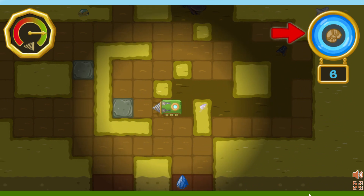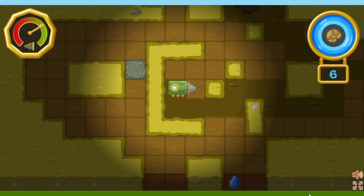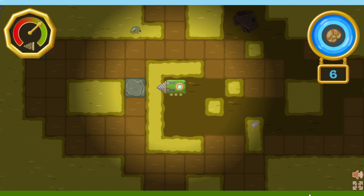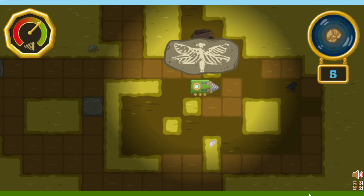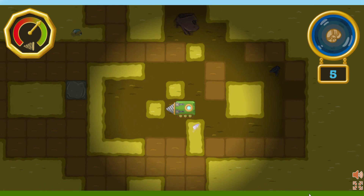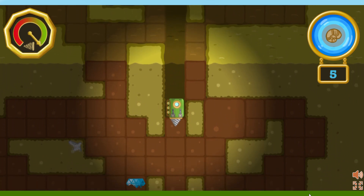When the fossil-o-meter is lit up, it means there's a fossil around here somewhere. Keep digging. Hardened dirt takes longer to dig through. There's a mineral over there — we can collect minerals to strengthen the drill so we can drill farther.